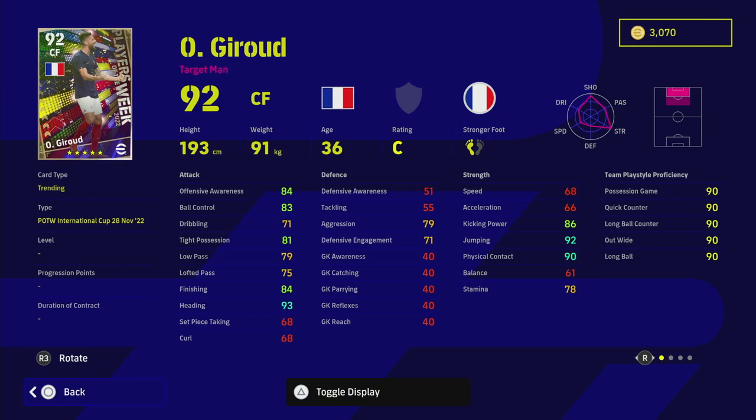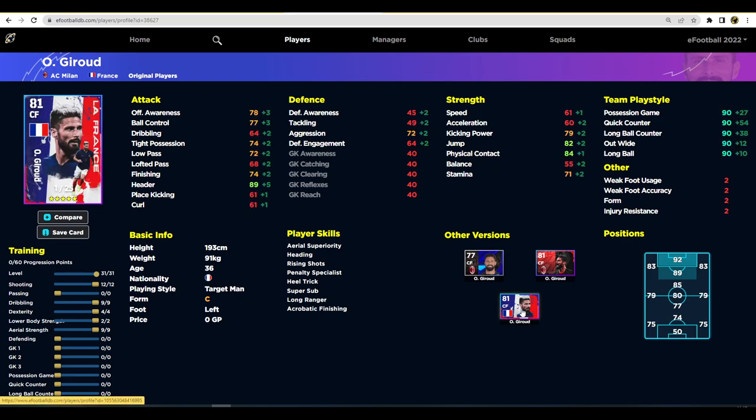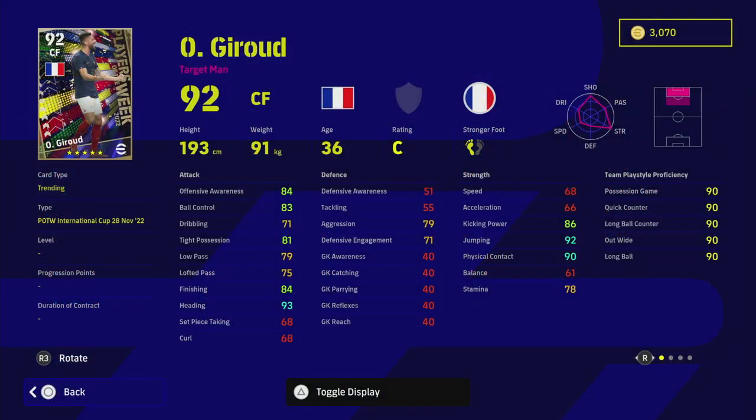Looking at Jeru over on eFootballDB, his standard card is a fairly decent card — heading 93, jump 92, physical contact 90, and 84 finishing. Speed is the biggest detraction. His standard card is 51,000 GP and is a pretty much identical card apart from low pass, jump, kick power, speed, and acceleration. So if you don't want to spin this week but want Jeru, just buy the standard card. There's also an AC Milan card and a French card which are slightly better and more in line with this POTW card.